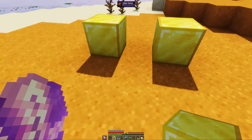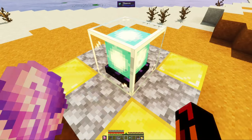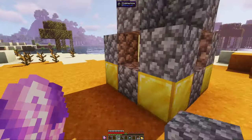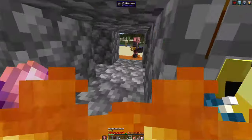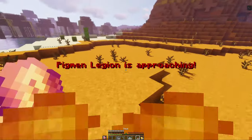This mod also adds a new event similar to village raids called the Pigmen Legion, which is available after defeating the Wither. The Wither will now drop a core shard on defeat. You can craft a nether reactor with a beacon at the center, then right-click the beacon with a core shard to trigger the event. The invasion ends by either killing 60 Pigmen or right-clicking the core shard again. During this event, Pigmen spawned will drop netherite shards.